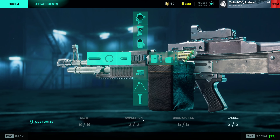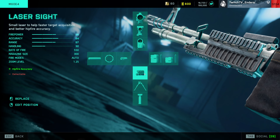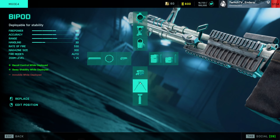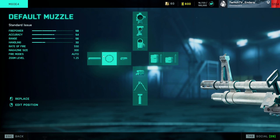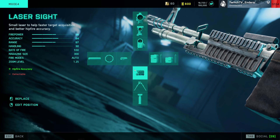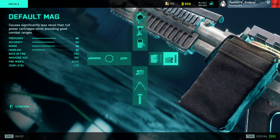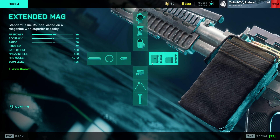Moving on to another Battlefield 3 weapon they added — the M60. Run Flash Suppressor and Laser Sight. I wouldn't run Bipod in this game at all because of how strong snipers are and you never really want to prone. This weapon doesn't have much recoil, but if you're struggling use Foregrip and Flash Suppressor. As a general rule, use the Extended Mag over the Default Mag — it's a free increase in ammo count.